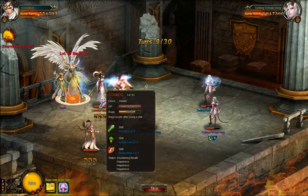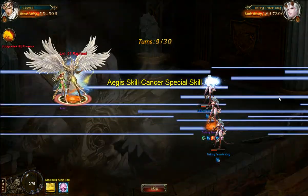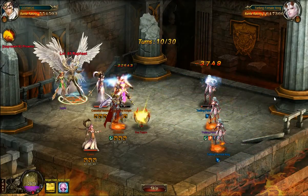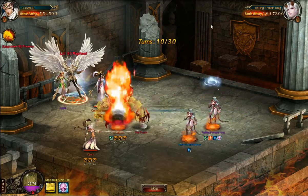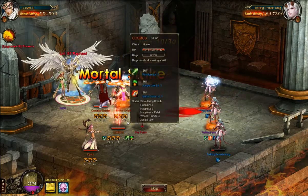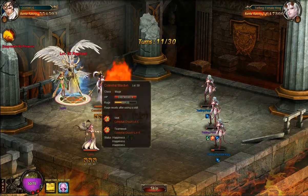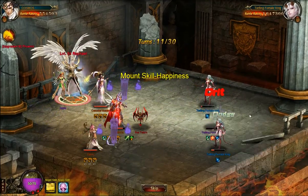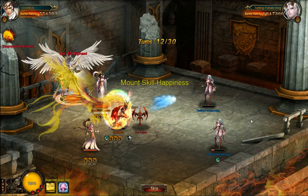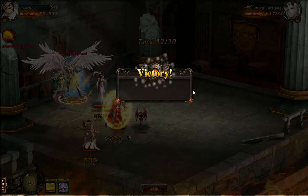My main heals for 32,000 per turn just by himself, and on top of that is the healing from Celestial Maiden and Genie. This is a very powerful formation for a knight class. An archer like me can pull this off if you have amazing equipment, but this setup — two healers in the back and your main knight in the front — would be very powerful for a knight class. They just can't kill my main; they can't get through him.